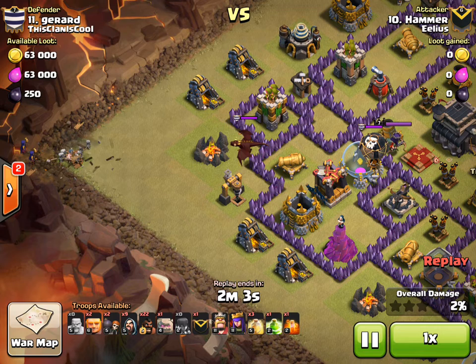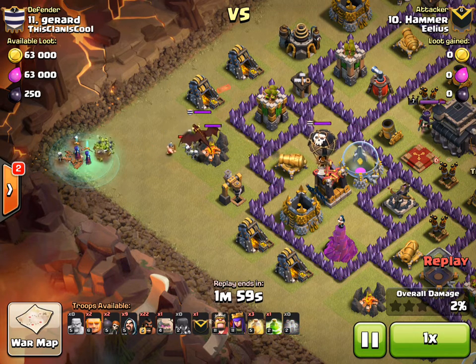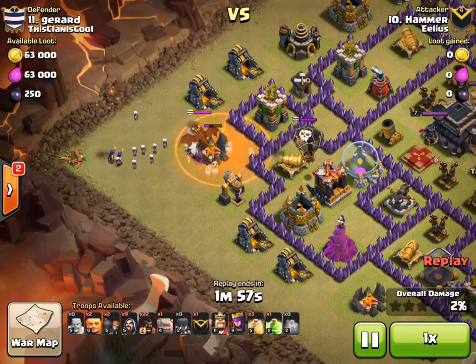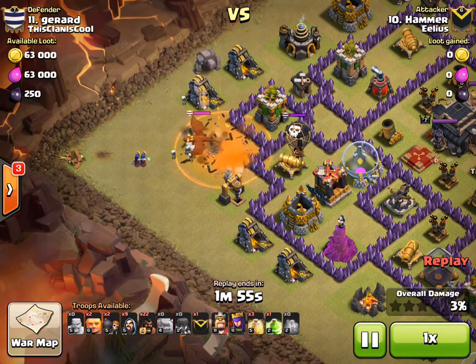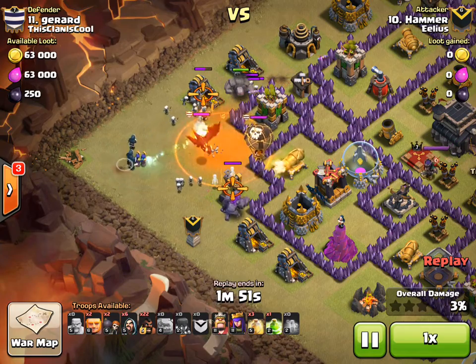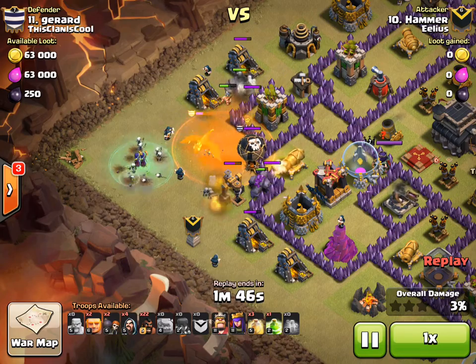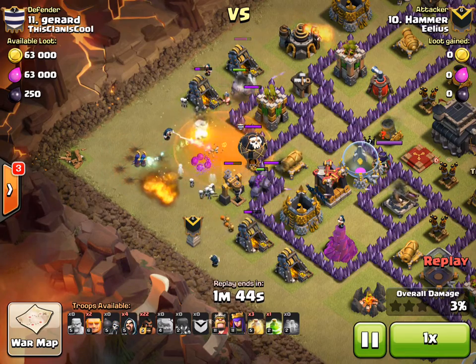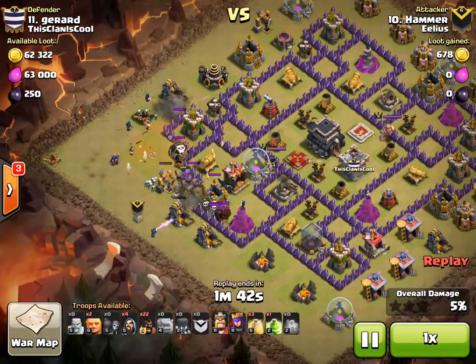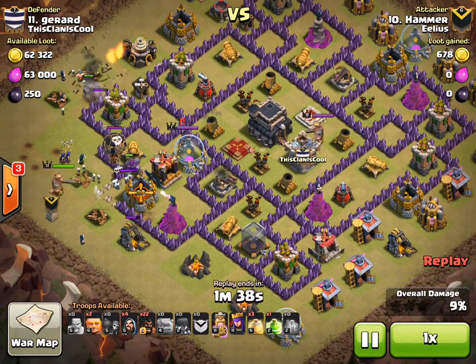He puts the barbarian down and then the two witches, so the skeletons move forward. What this means is the dragon then focuses on the skeletons and on the barbarians rather than on the actual witches. He puts the golems down and then adds a few wizards to the fray. You can see that the dragon has only killed two barbs and a load of skeletons — so it's a great technique the way he does that.